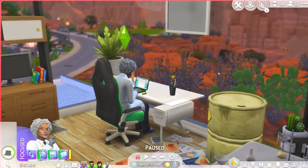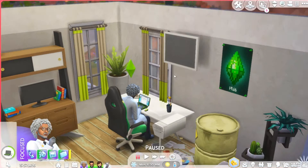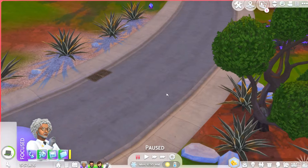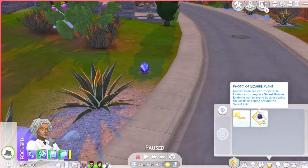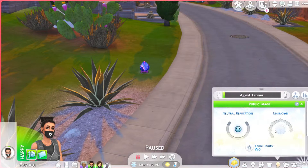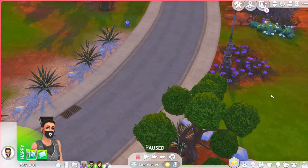I am so ecstatic to get this game started. The more you go out into town and look around, I find there are a lot of these wild, bizarre plants. He took a picture of one and it went into his inventory. In his inventory it says: 'Photo Bizarre Plant — collect 15 pieces of StrangerVille evidence to compile a secret dossier. Evidence can be found by questioning the locals or poking around at the secret lab.' Also, in the previous video when I was telling you about Agent Tanner's traits, I said she was creative — no, she's a genius, an insider, active, and a quick learner. I need them to get 15 pieces of evidence to get that secret key.